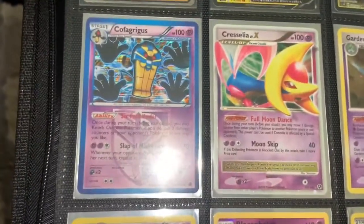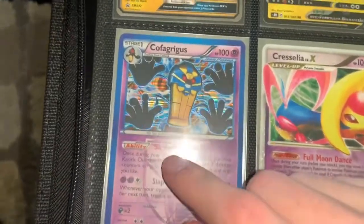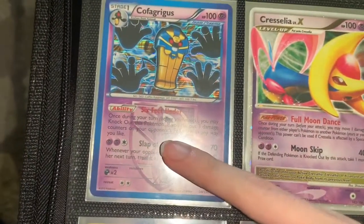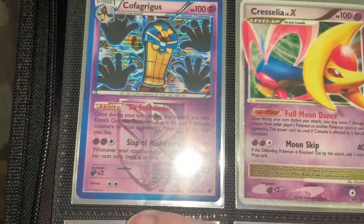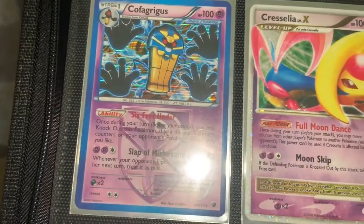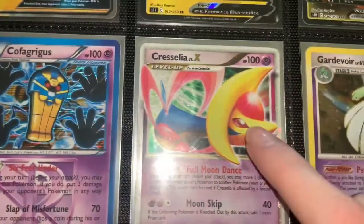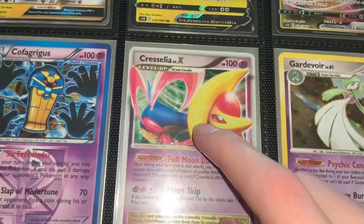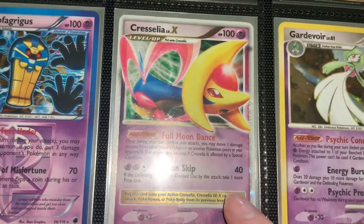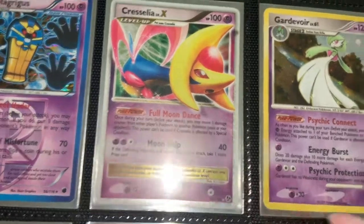Now we're getting into the Psychic or Ghost type — whatever they call it in TCG. Garbodor holo card. Team Plasma in the background. Cresselia Level X card, which is pretty cool but pretty beat up — I know it has some value to it. This Gardevoir — I have no idea where it's from, but it's a cool little card.